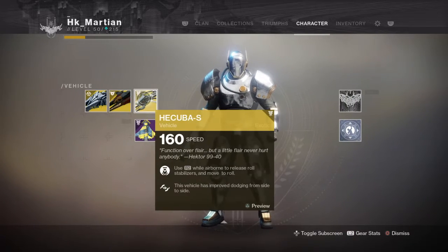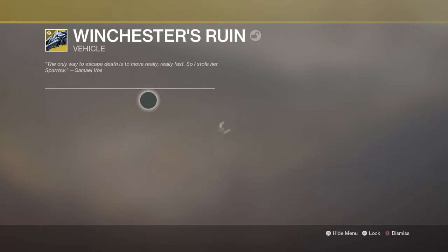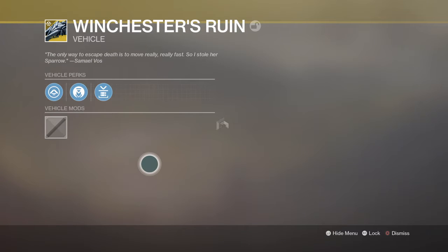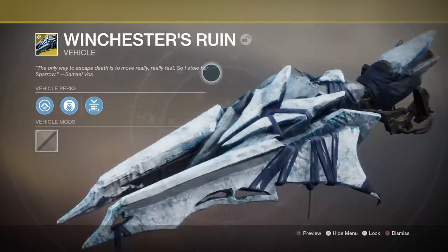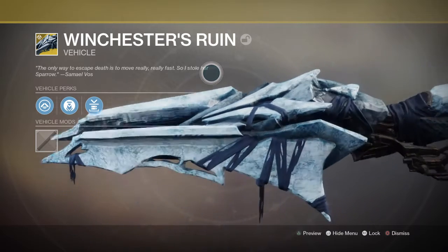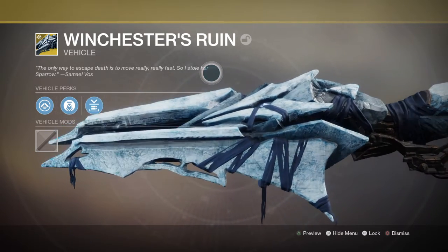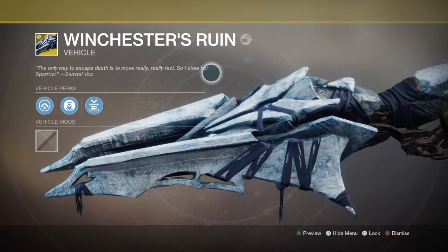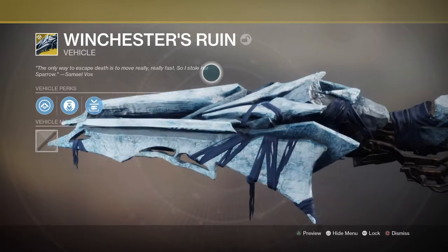I want to show you something else that I got — didn't know I had it, but I got this right here. I think I got it when you whisper to the void and the void whispers back. Get a hold of it, strip the metal, send it to a rock.